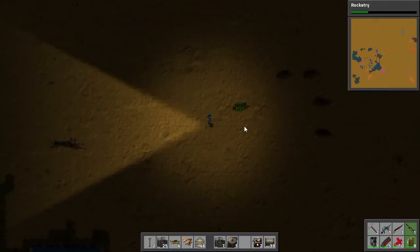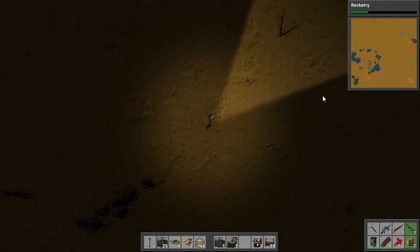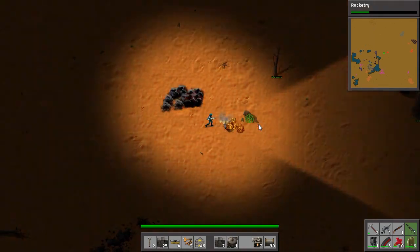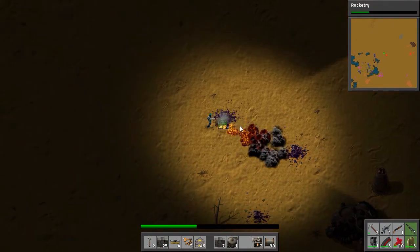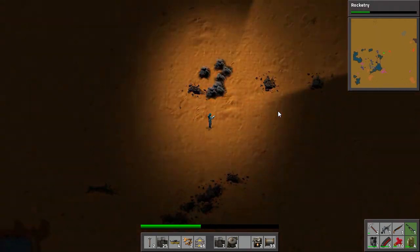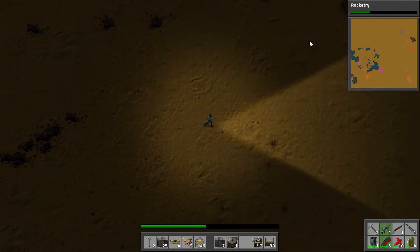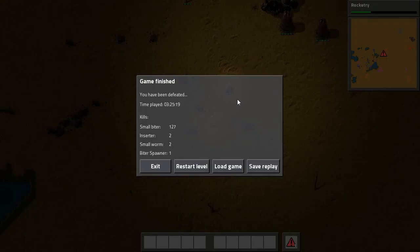I'm not hitting them — why am I not hitting them? Those worms — I completely forgot I can't actually deal with the worms. I can reduce the number of the smaller enemies a bit but I can't deal with the worms, I don't have the range for it. Let's see what the latest autosave is. Apart from the rocket launcher we also need to find some better armor somehow.